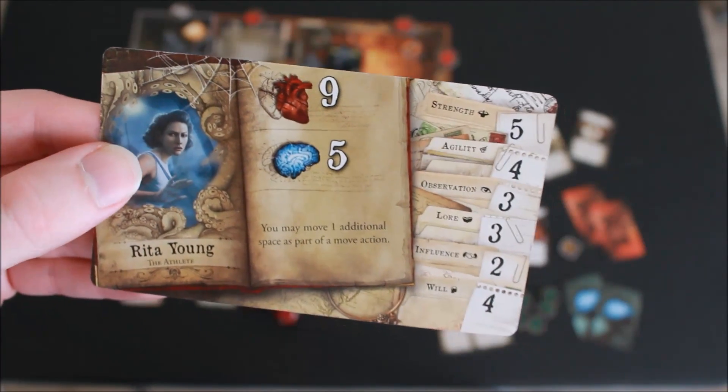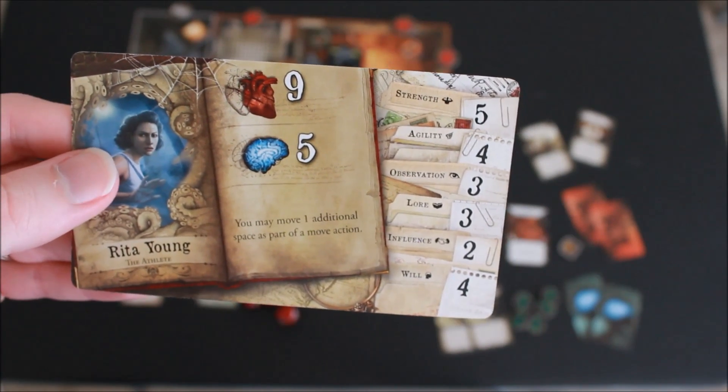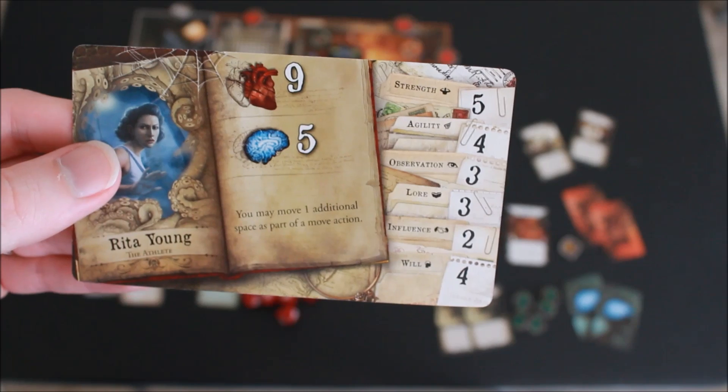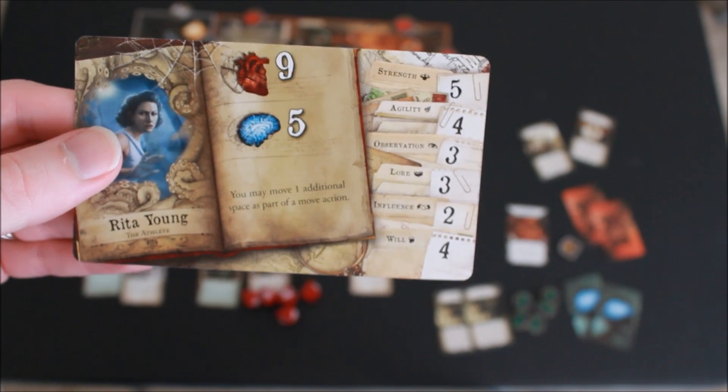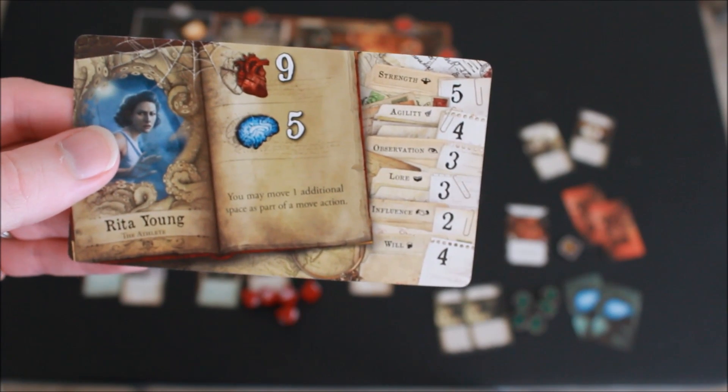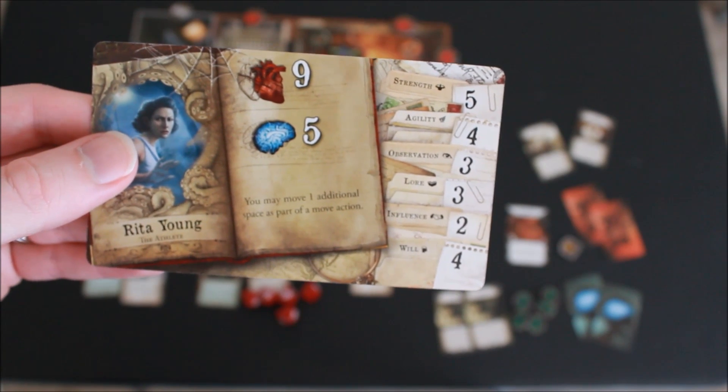You have health on your card represented by the heart — that's how many health you have. The brain symbol shows your sanity. Whenever you reach that number of damage or horror cards in front of you, you will become wounded if it's damage or insane if it is horror.